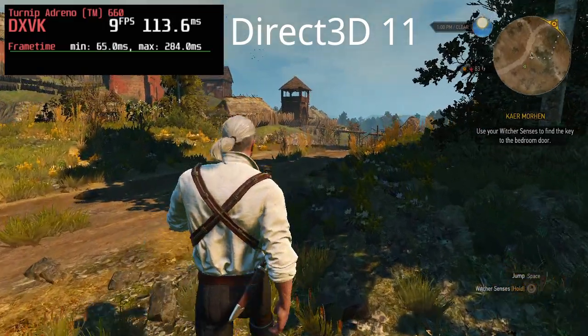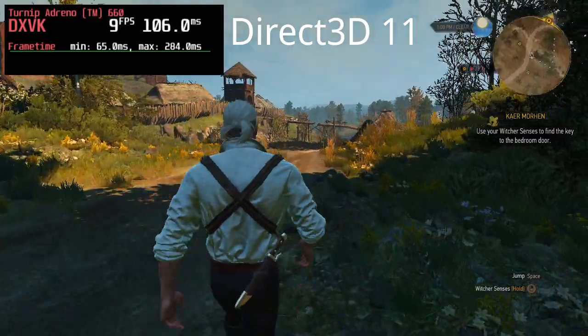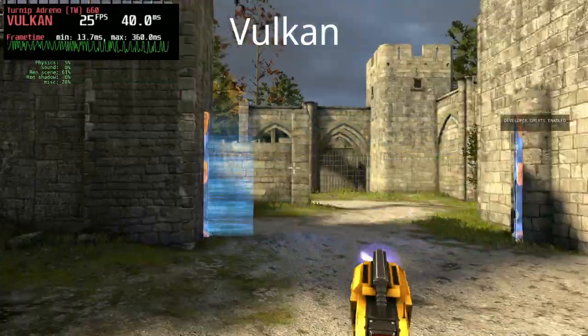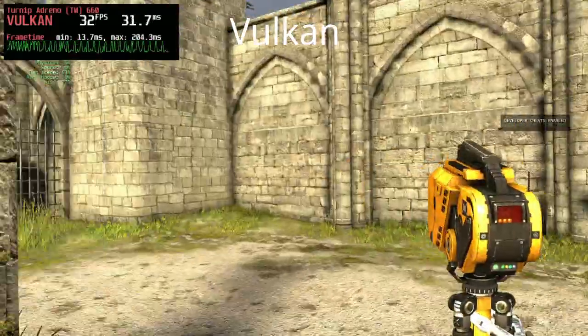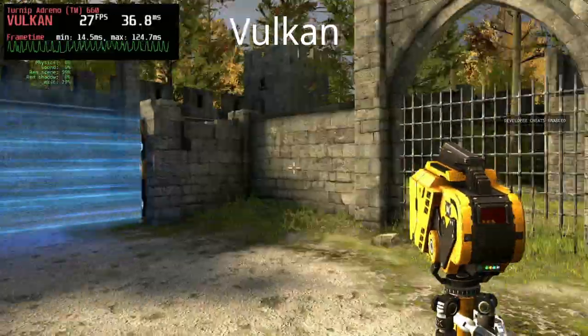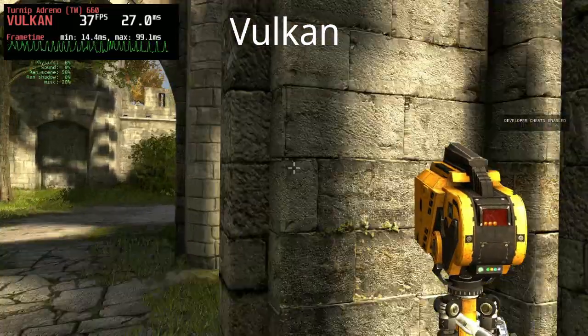Igalia is really excited to be working in collaboration with Mesa developers to improve the Turnip Driver, an open source implementation of the cutting edge Vulkan 3D API for the latest Adreno GPUs. These games we're showing were all written for personal computers and never expected to run on a mobile chip, but we're showing them here rendered in real time on Adreno 660 GPU with the current Turnip Driver.